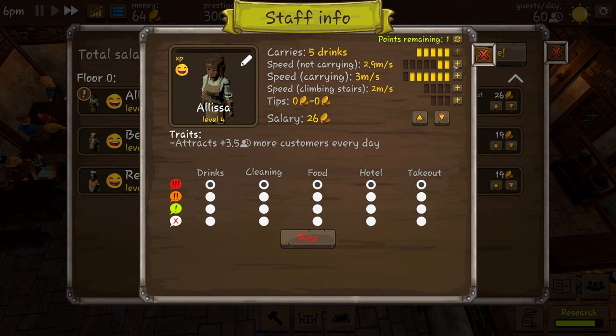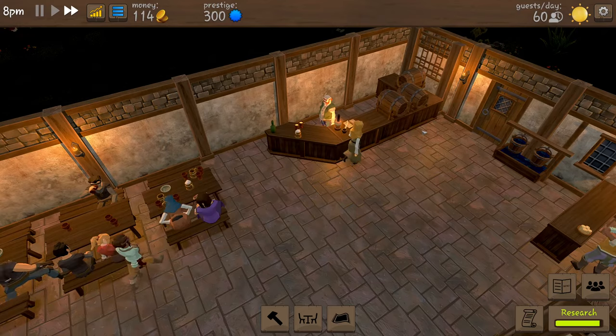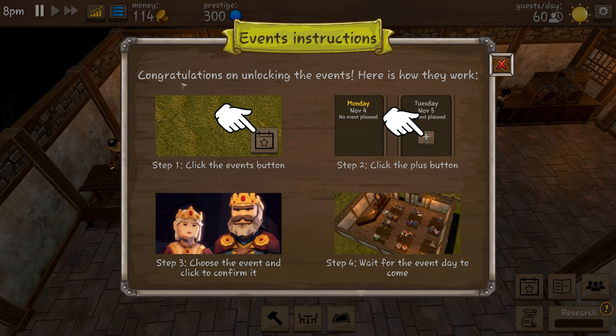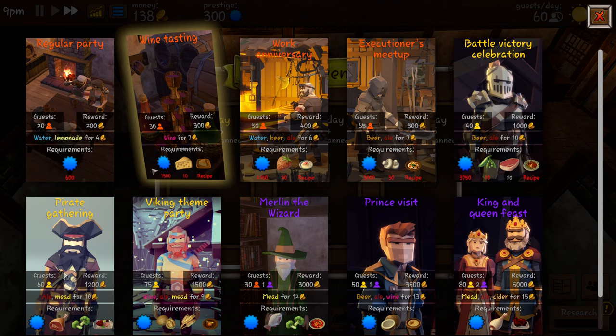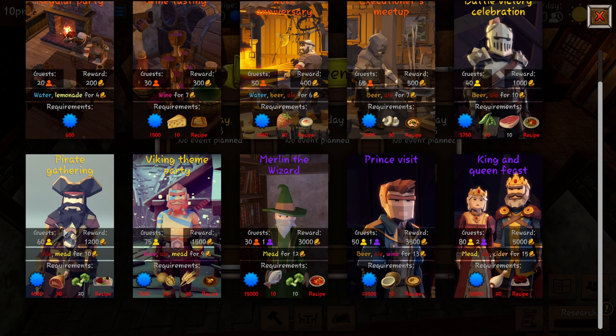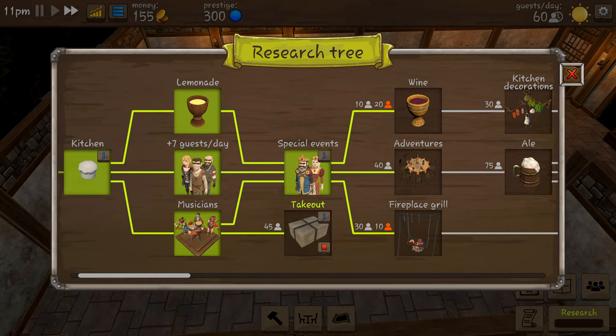Elissa has leveled up and we're going to ask her to walk faster. Things are looking well - our people seem happy and our money is going up at a decent pace. We've unlocked events - click the events button, click plus, choose the event and confirm. We click on Wednesday but we haven't got enough prestige - the cheapest event is 600 and we've only got 300. We'll research our takeout instead.